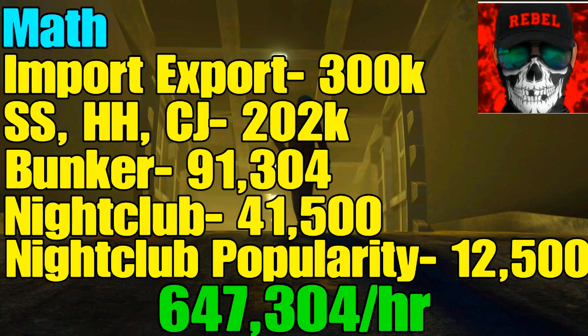Here's the math: Import Export lets you sell one car every 20 minutes, roughly three cars an hour, totaling $300,000. Sightseer or Headhunter plus the client job brings in $202,000 to $240,000 — $240,000 if you get the max payouts of $25,000 and $35,000, or $202,000 if you get the minimums of $20,000 and $30,500. The bunker gets you $91,304 per hour.